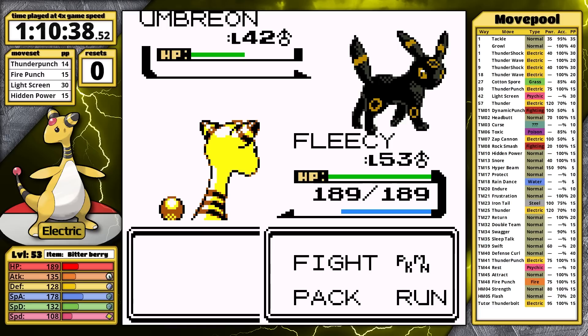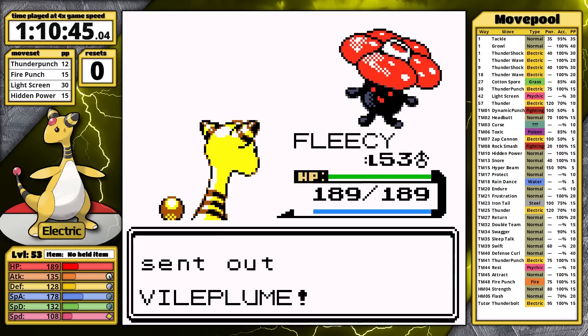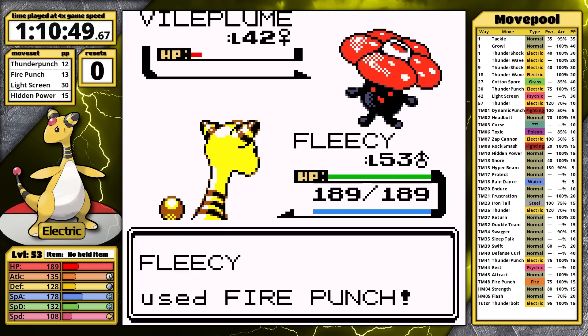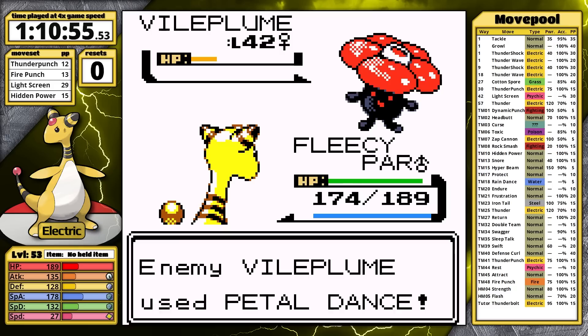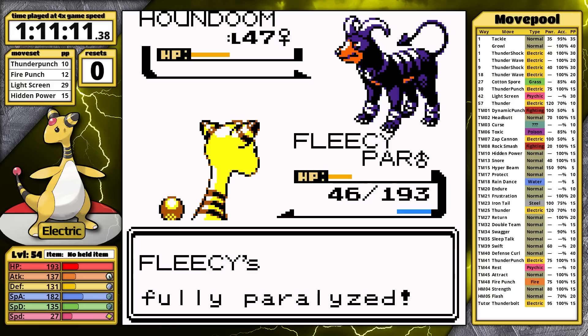Umbreon loves to use Sand Attack first turn, and then Confuse Ray the second turn for maximum troll. Good thing I had the berry, because Thunder Punch doesn't do half, and I'm able to heal my Confusion as a result. I didn't realize my damage range was going to be that close — if I held the Magnet, I would have prevented Confusion by knocking it out on the second turn. I miss Fire Punch on Vileplume because of Sand Attack, but Karen misses Stun Spore. Vileplume survives Thunder Punch and paralyzes — now Fleecy has 27 Speed. I take some chip damage on the Vileplume, but Gengar follows, sets up Curse, I don't take damage because it faints, but Houndoom survives — it does damage with Flamethrower, Paralysis prevents my turn, and Ampharos falls for the first time.